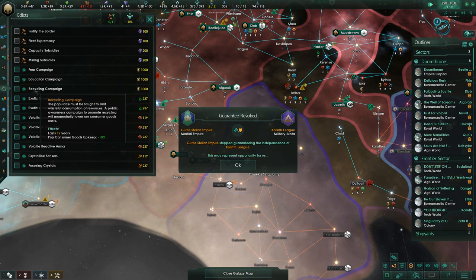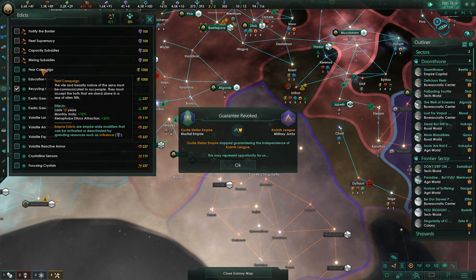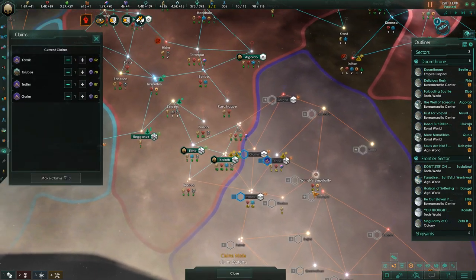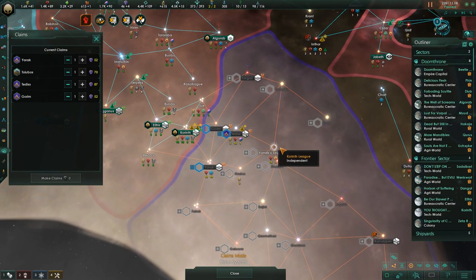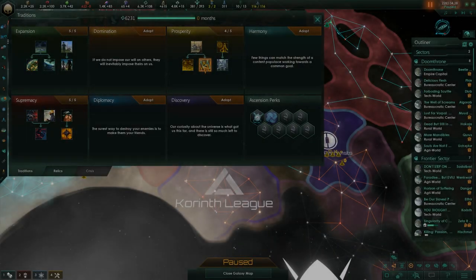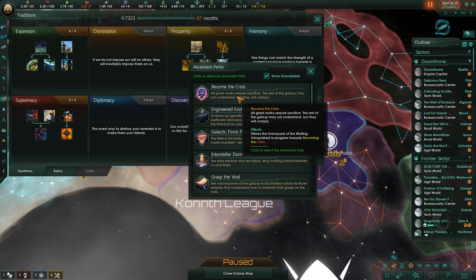Skipping to about half an hour later — we've got some political developments. Our peace treaty with the purple guys has expired, and they were for a while guaranteed by another faction, meaning I'd have to fight somebody else to invade them. But that guarantee was randomly revoked — very interesting news. So now I'm thinking about going to attack them again to finish them off. Their main assets are still close to me, making them a really easy invasion target.